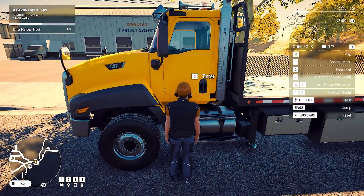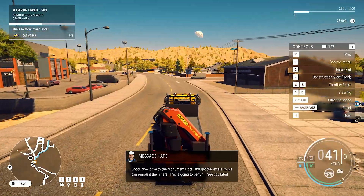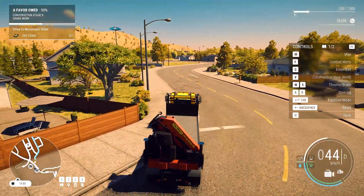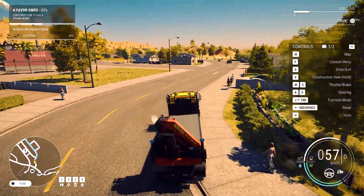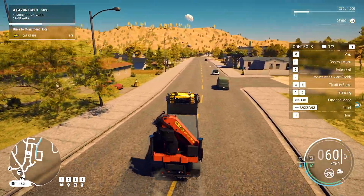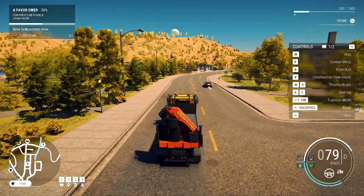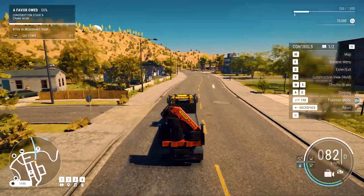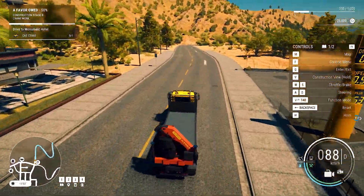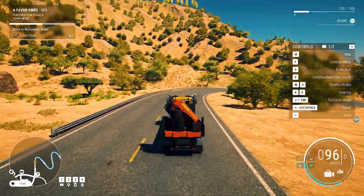That stage is done. Now we gotta go find the neon signs. We get to use this little crane on the back of the truck — the Palfinger. You don't always have a Palfinger in your life. We're a motel going out of business. Be careful, there's people walking on the sidewalks — 1300 meters away. Hey, where's the shortcut? Get out of the way! Alright, we drive to the hotel. This is a Caterpillar truck too — cool. Why are they taking us on the long route? I like that you don't just appear at the construction sites — you actually get to drive there.